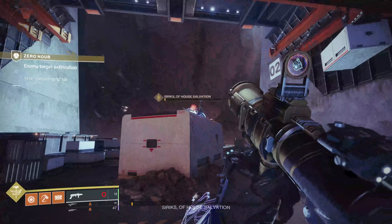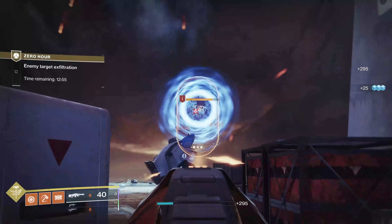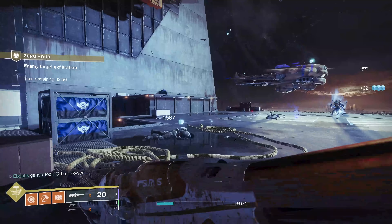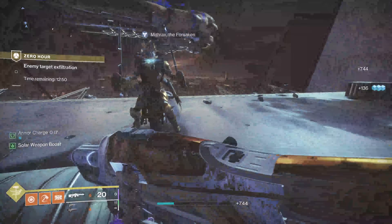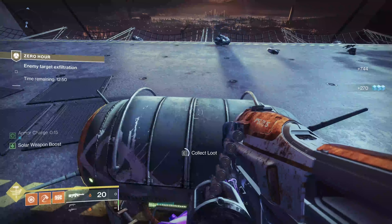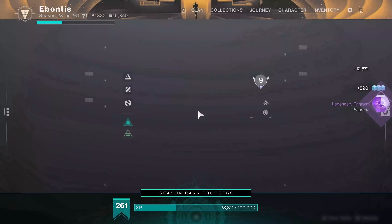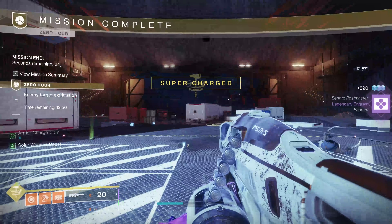Make sure before you go running up there that something else isn't going to kill you. When Mithrat shows up it's good to see your buddy. Grab your loot, which will typically get you your brand new weapon. I've already picked this thing up a couple of times trying to make some guides.